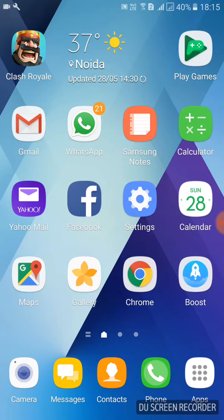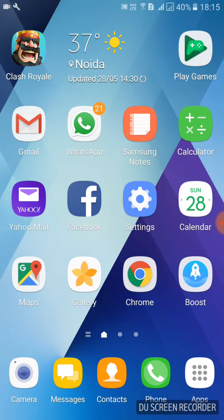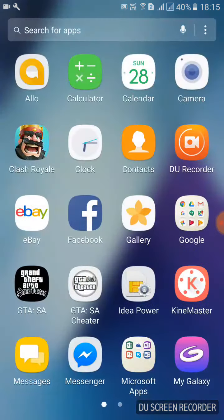Hey YouTube, it's SuperVadan, and today I'm gonna show you guys how to put cheats in GTA San Andreas on Android. For this we need one app which is the GTA SA Cheater — it's paid in the Play Store.